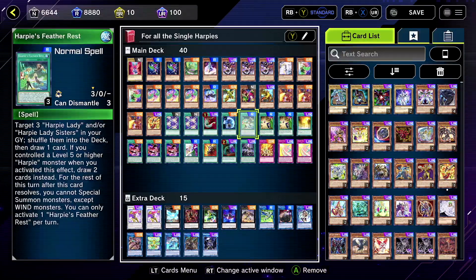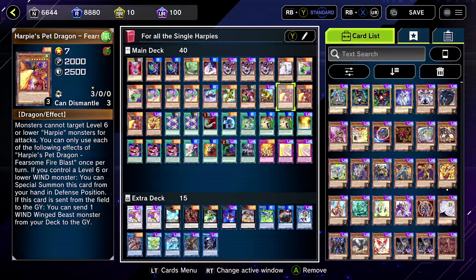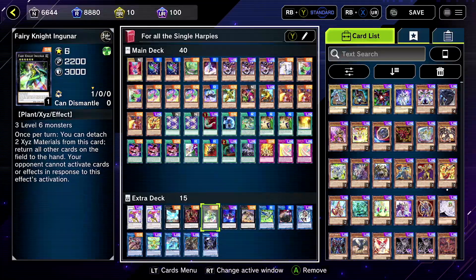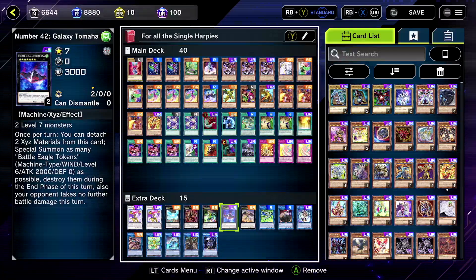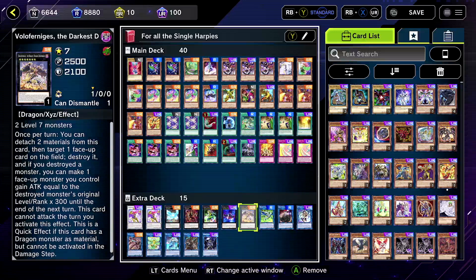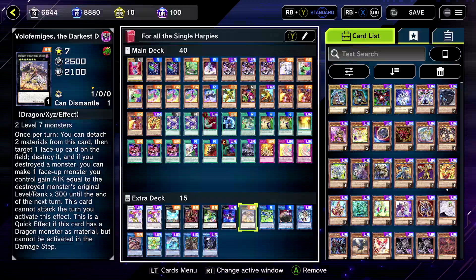Maybe just give me another level seven XYZ I could use, because level seven XYZ is very easy now — this dragon is level seven and it makes Chanbara level seven, and if we have two of these even Apex Avian is level seven. We can definitely make level sevens. Ingazar is here because if I do make Tomahawk it makes a lot of level six monsters, though it's not Wind so I'm not sure.